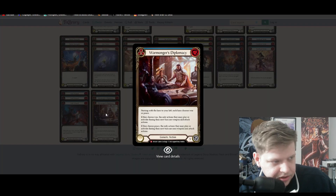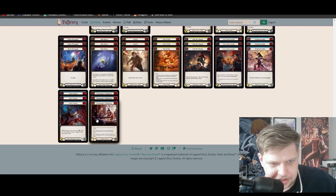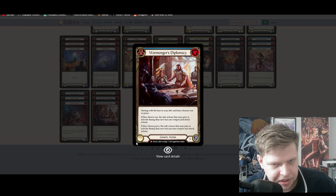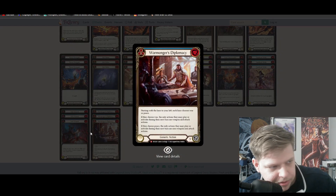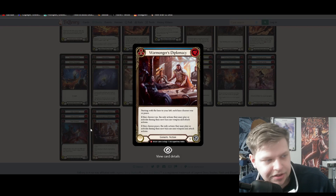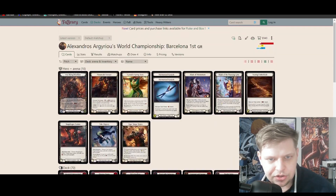Warmonger's Diplomacy is actually one of just the best cards in Flesh and Blood at the moment in Classic Constructed. This kind of just shuts down like half the decks in the game, and it's not really costing you anything by playing it — it's just a blue block 3 at worst. A typical play pattern is to block with 3 cards, then on your turn activate Warmonger's. Certain decks just can't play under that, so you're able to get all of the tempo back, and having tempo in Fi is just so huge.